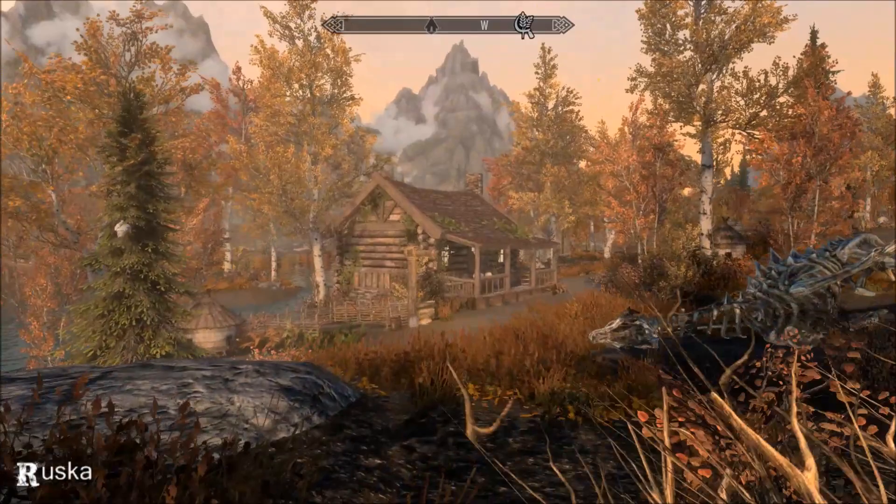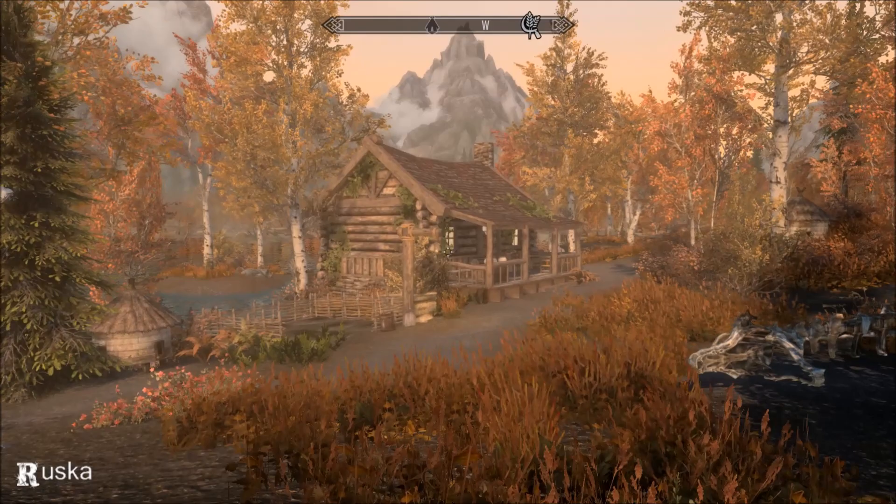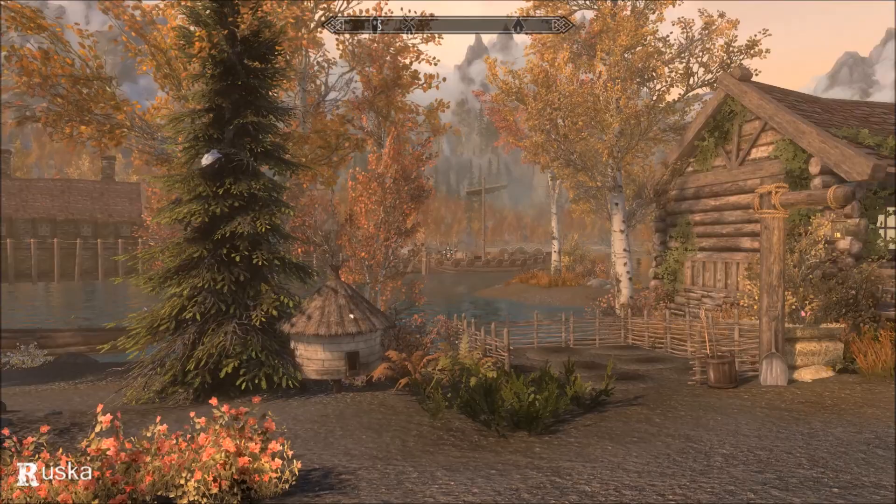It's just around the corner from the stables. It doesn't have a map marker of its own, but if you go to the stables and head towards the farm — if you get that far you've gone too far. It's just here, and it's ever so pretty on the water's edge.